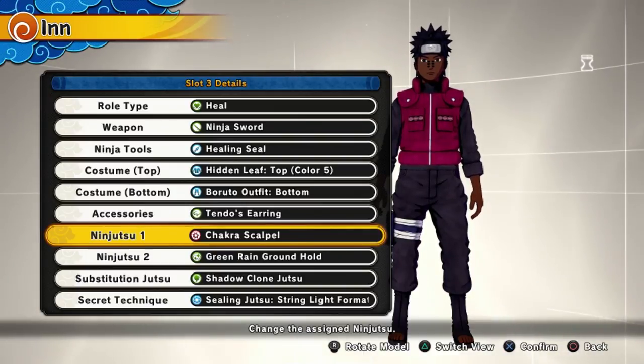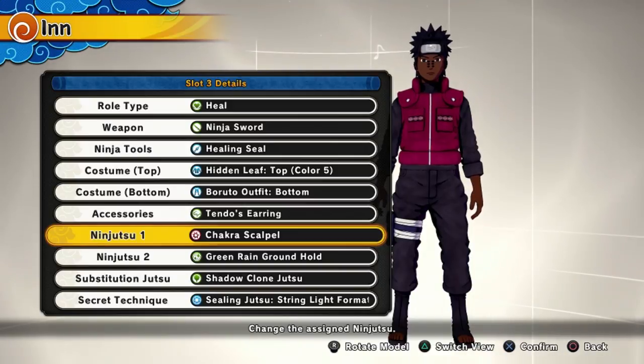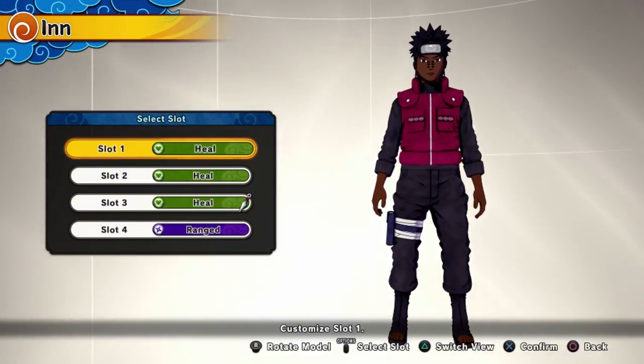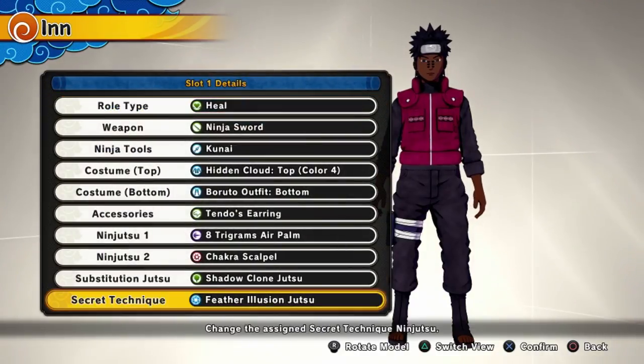With Chakra Scalpel, you jutsu seal them, alt seal them, and substitution seal them. The only downfall is it's a melee ability — you have to get in close, and as a healer you're not really trying to be near anybody or fighting a lot of people. That's not ideal because you won't be able to heal as much.